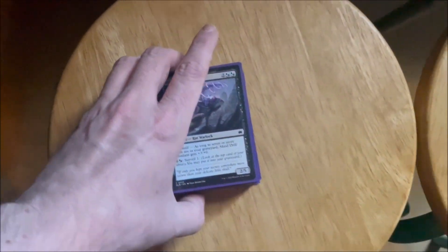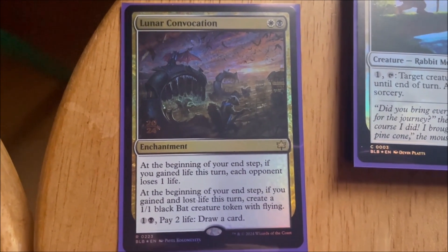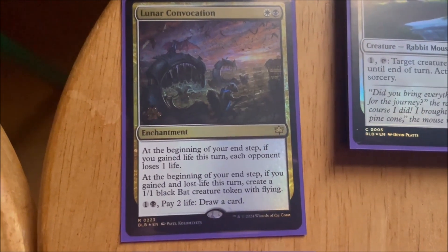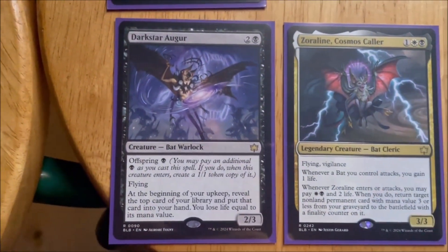You get one special card that's stamped. Mine was an enchantment — black and white. At the beginning of your end step, if you gained life, each opponent loses a life. And if you gained life and lost life, you get to make a bat token.